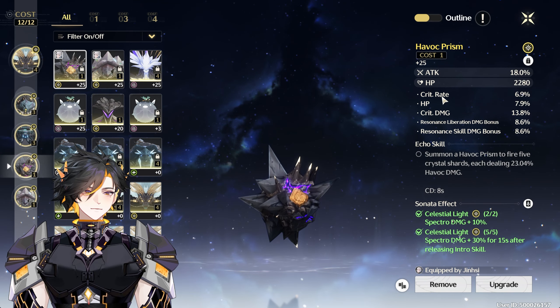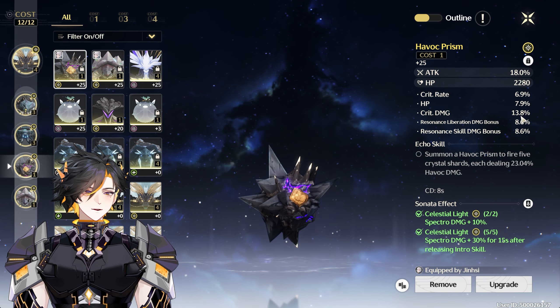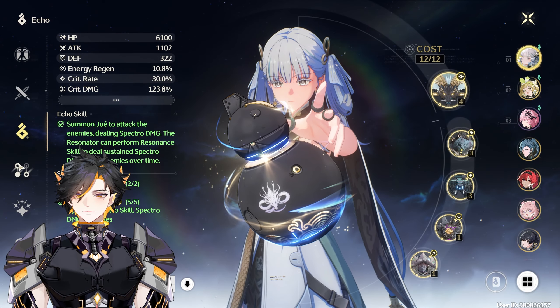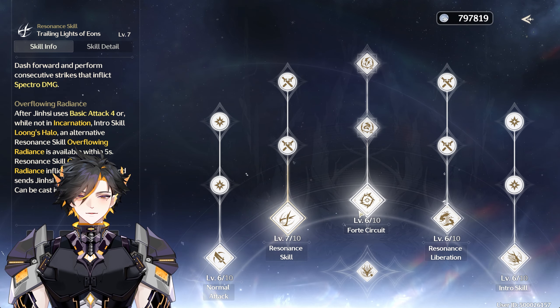Your primary focus is Crit Rate. Crit Damage is your number one focus — if you can get high rolls on Crit Damage, it would be really good. Followed by Crit Rate and Resonance Skill Damage. For her character skills, Resonance Skill and Forte Circuit are your main priority.